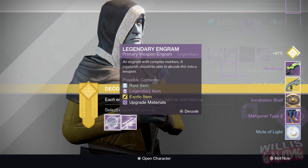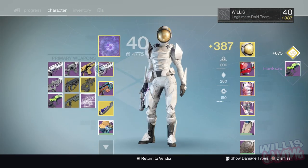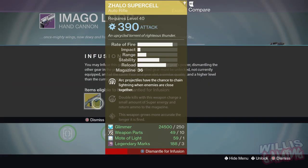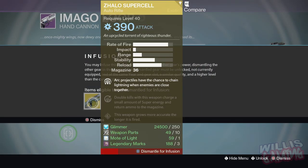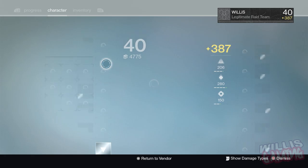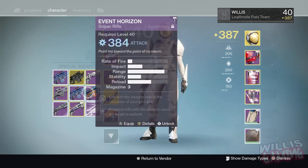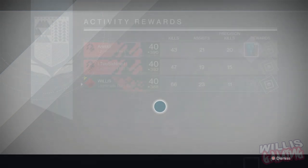I'd probably leave the raid a bit later if you want it to go smoothly. From 390 to 400 is where it gets tricky — it's obviously a longer process. You want to buy Three of Coins from Xûr, and opening up any exotic engrams above 390 will give you 397 or 398 exotics — infuse those or put them on if you don't have good exotic armor. Strike hoard chests at the end of strikes give gear over 390, so open those up with your skeleton keys.